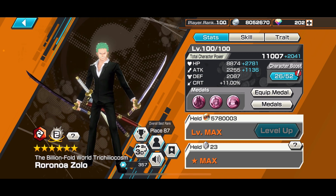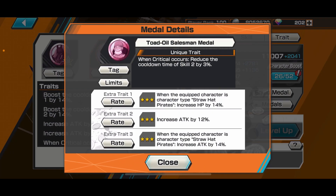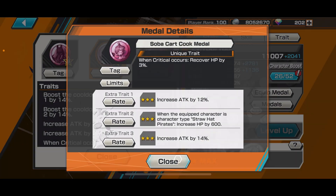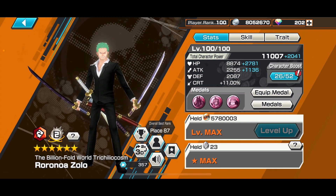Hello to all my viewers, it's PNG. Thank you for tuning in to my One Piece Bounty Rush video. Today I'm going to be showcasing the triple medal set that could bring out Dressrosa Zoro's full potential on his skills and traits: the Chaka medal, Sober Cart Cook medal, and Toad Oil Salesman medal. All three possess the special trait that every critical hit you do, you get Skill 1 cooldown, HP recovery, and Skill 2 cooldown. This is perfectly designed for Dressrosa Zoro because it activates by doing critical hits.